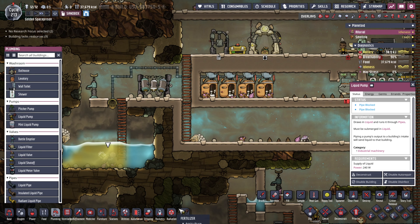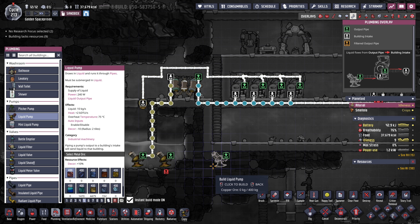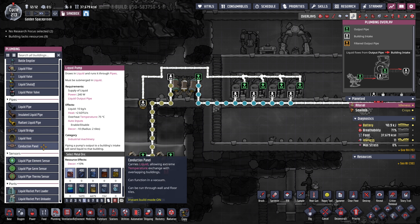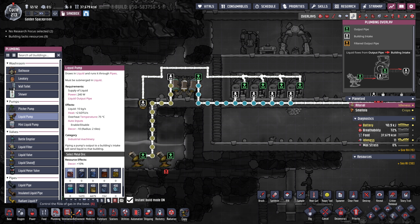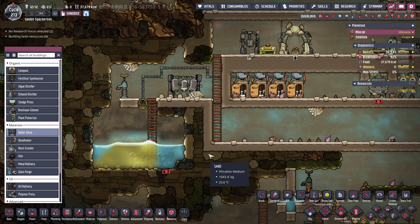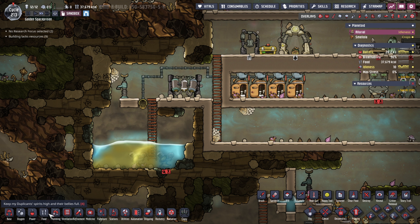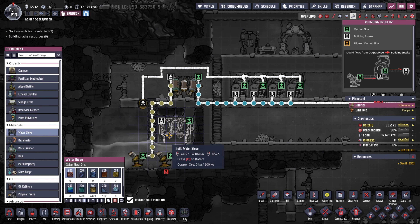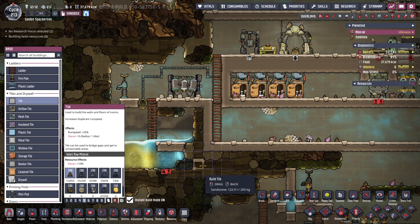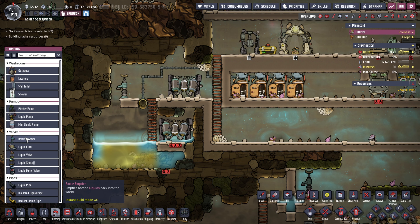Everything I'm about to do I'm going to be deleting and reloading my save, so this is just to show you how it's done without actually saving it and ruining my entire base with extra bathrooms for no reason. I'm using sandbox mode here — I wouldn't recommend using sandbox mode unless you're making YouTube videos or experimenting. If you're in a normal playthrough, try and play the game properly; it's too easy with sandbox mode. I'm only using it because it takes dupes half an hour to build something, and for a YouTube video that's not very good.